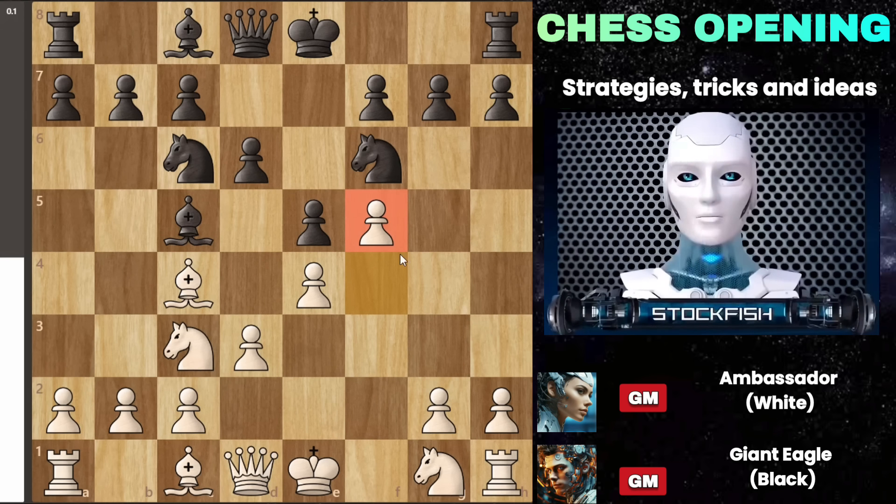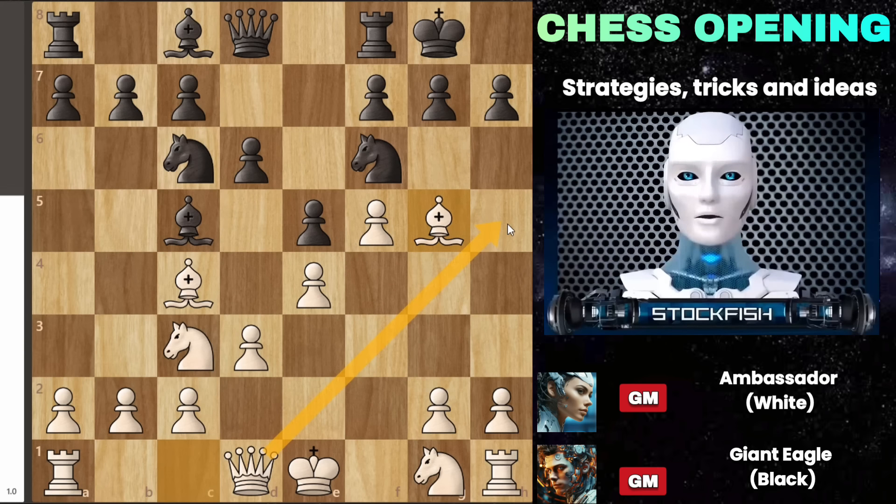Now we play bishop g5, and surprisingly, black is somewhat defenseless at this point. The pin created by bishop g5 is crucial. Our plan is straightforward: we'll proceed with knight d5, taking advantage of this pin and putting more pressure on black's knight. By capturing the knight, we expose black's king and prepare to attack it. Additionally, it's advantageous that our queen is positioned to join the attack along this diagonal once you remove the pawn from f6. Our queen can join the attack with significant impact, potentially leading to a decisive advantage for us. Black doesn't have many options to prevent it.